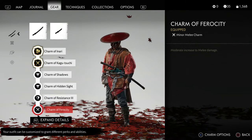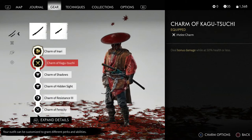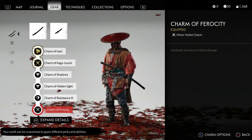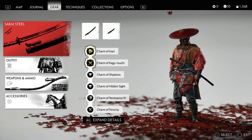Last but not least, the Charm of Ferocity gives me a moderate increase to melee damage. I'm kind of pairing these two together — the Charm of Ferocity and the ability to deal bonus damage while at 50% health or less — so that if I do have to get into a fight, I should be able to defeat enemies pretty quickly. Anyway, this is a very good farming setup and the one I use in game all the time.